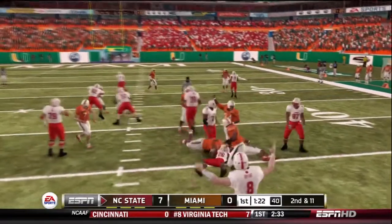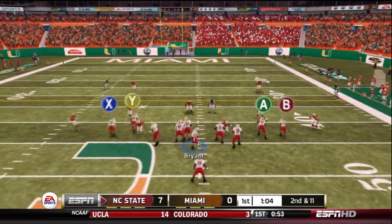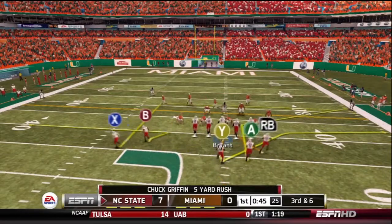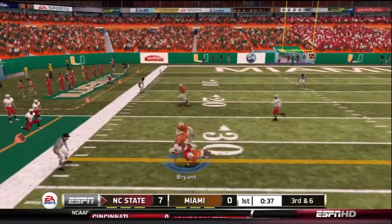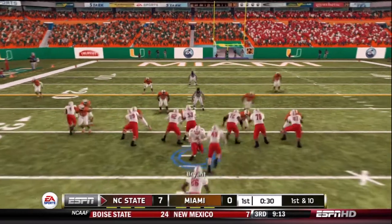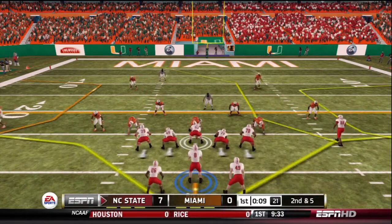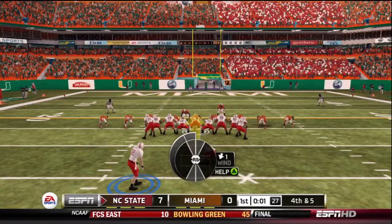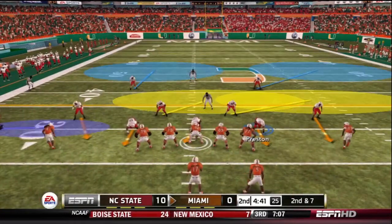Griffin gets the ball and he's stopped in the backfield — this Hurricane defense is too good for the NC State offense at this point. Next play, looking to run a halfback draw, they find Griffin and he's stopped after a five yard gain. Bryant drops back and finds Bryant for the first down at the 31 yard line. They hand the ball off to Griffin up the middle — five yard gain. Second and five, shotgun formation, he overshoots his man on the corner. Fourth and five — have to kick a field goal. Wolf Pack up 10 to nothing.